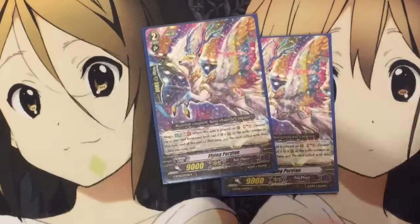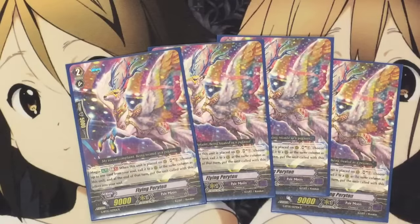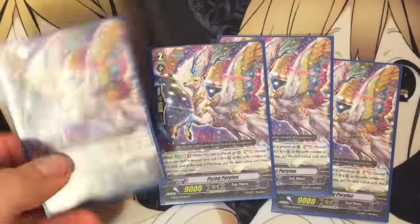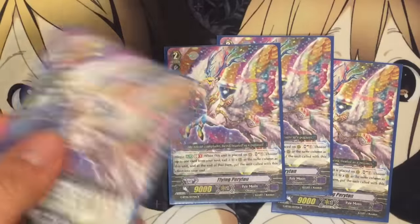For grade twos, I run four Flying Parrington — awesome card, he fills up your columns. GB1: when this unit is placed on rear guard, soul charge one, choose one card from your soul, call it to rear in the same column as this unit, and at the end of the turn, put that unit back into the soul. So if you call this unit with Harry, you can soul charge one, call another unit, and your column is pretty much filled out for free as long as this guy is in the soul.